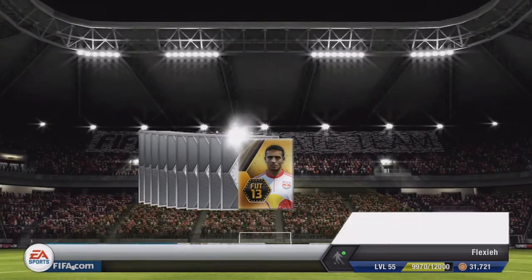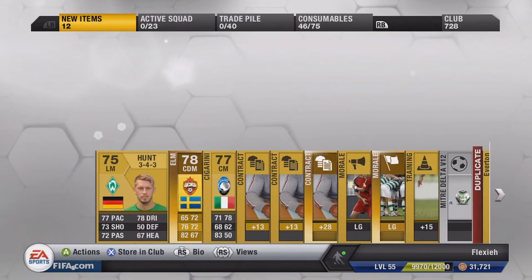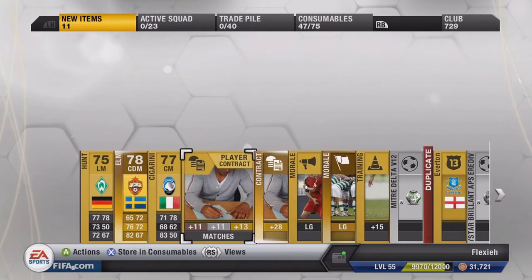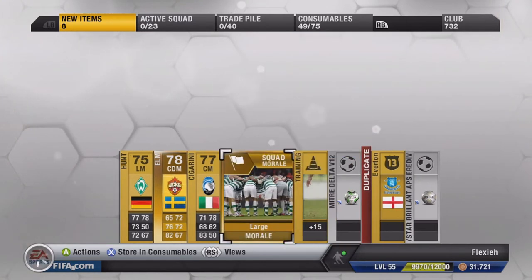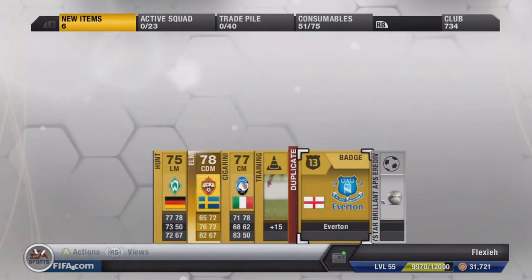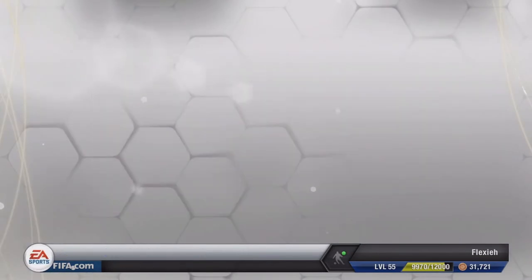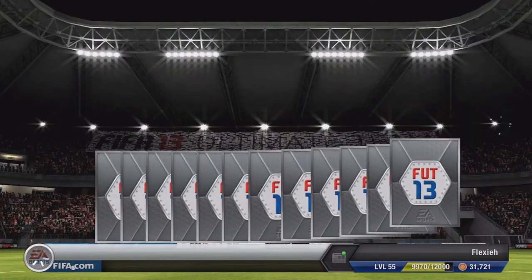And we get Elm. This just looks like it's getting worse and worse - Elm, this guy goes for nothing. I thought he was a silver, but I think he was a silver last year, that's probably why. Quick sell the rest, don't need that. I just need quite a few consumables because we're running low on them - always helpful.